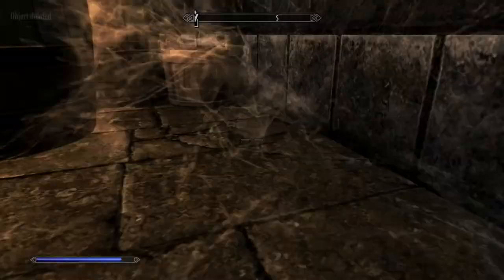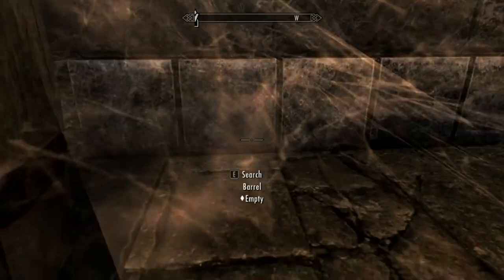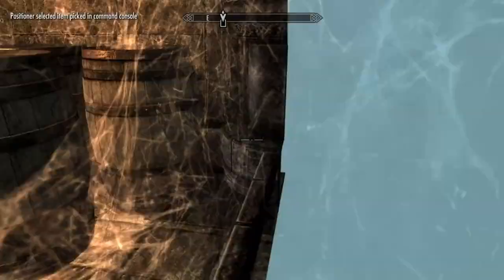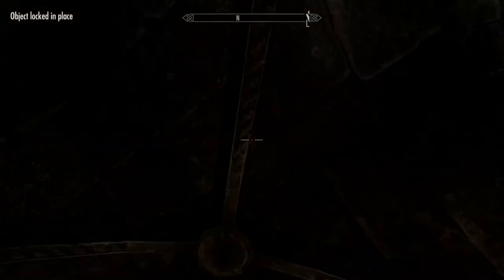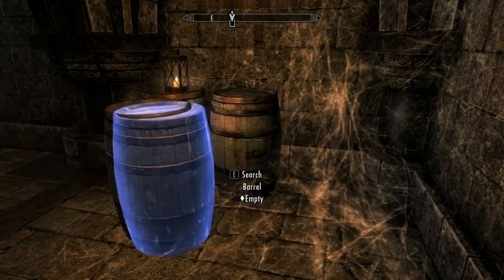In order to access the Pelagius Wing, you've got to complete the Mind of Madness quest. As for what I'm going to do with these spaces once I'm finished, I'm not quite sure yet — I don't know what's in store.